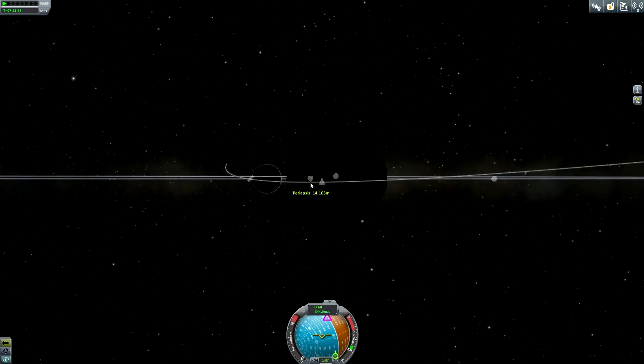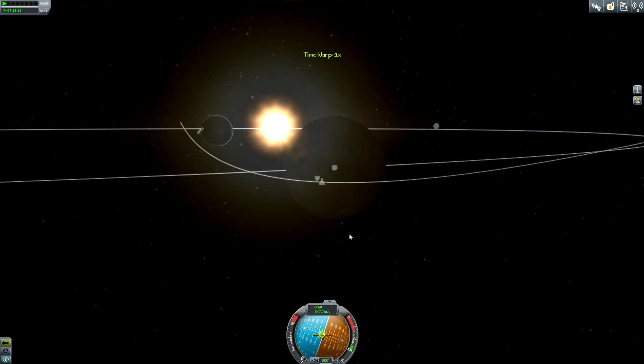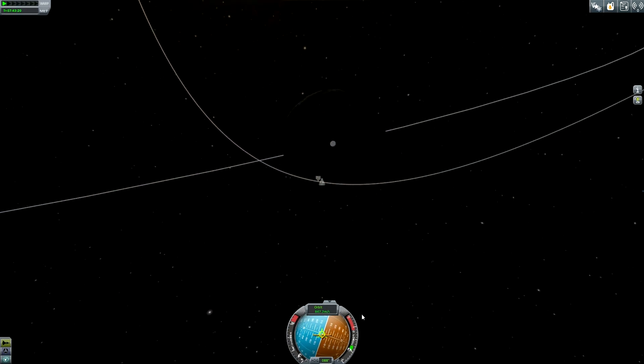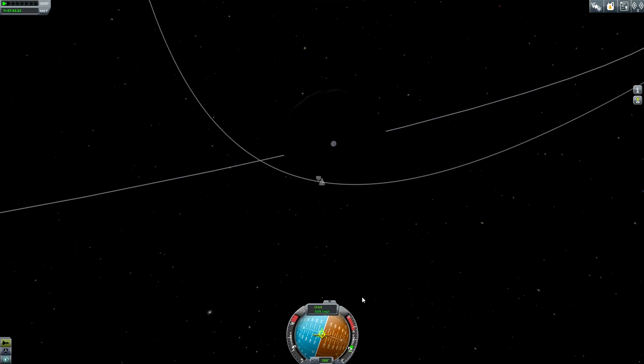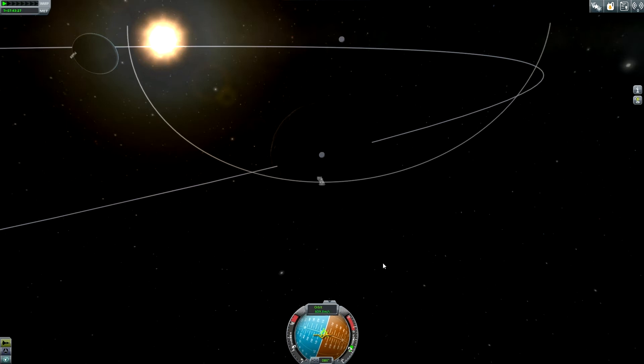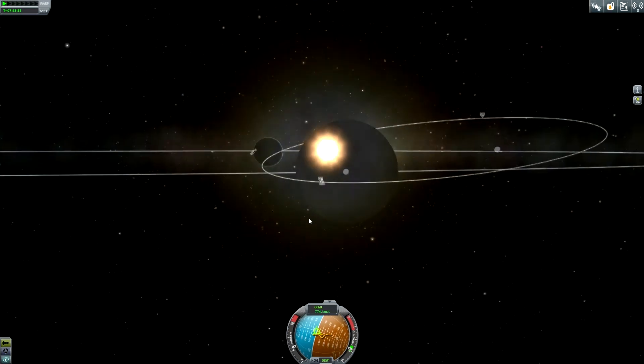I will end the burn here. Now I like to get closer to the periapsis, because if I have too strong an inclination, then I might run into trouble when I try to return back home to Kerbin and I might miss Kerbin. Now I like to get captured - and we have an orbit!